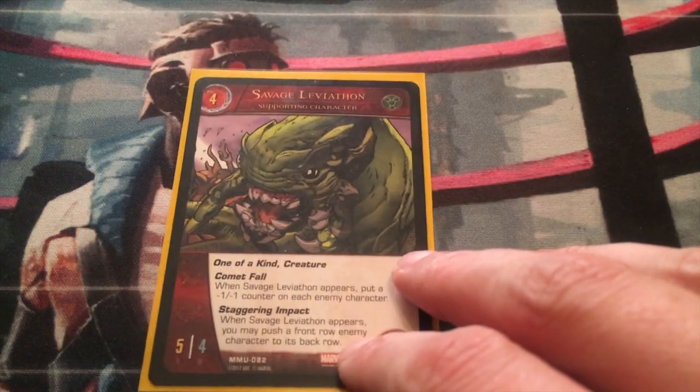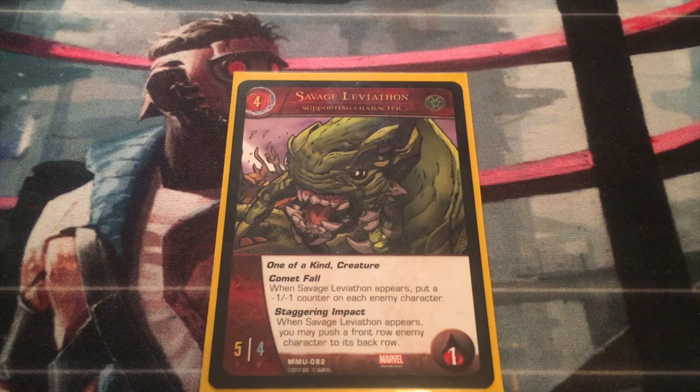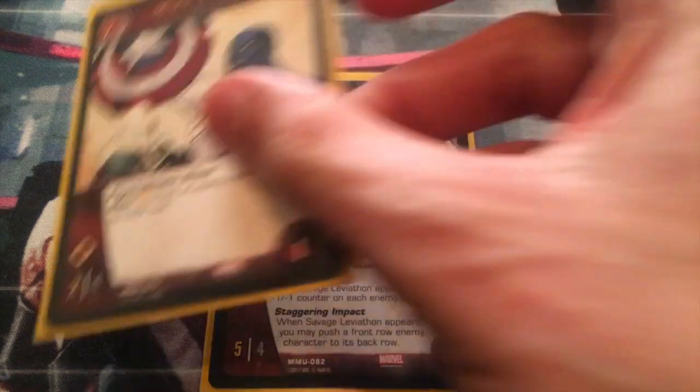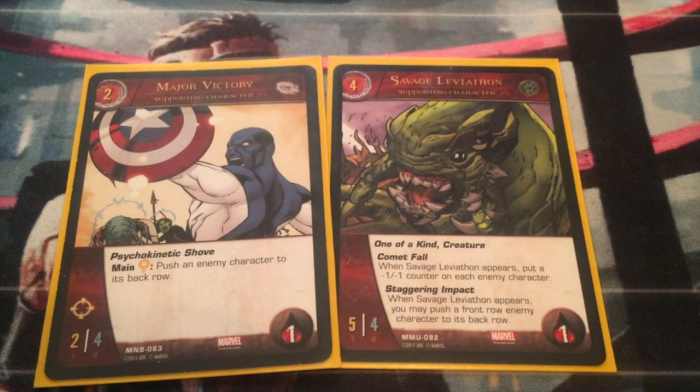One more four-cost character is the Savage Leviathan — one-of-a-kind creature with Comet Fall: when Savage Leviathan appears, put a minus-one minus-one counter on each enemy character. And Staggering Impact: when Savage Leviathan appears, you may push a front-row enemy character to its back row. Once again, a friend to Major Victory — pushing characters to the back row. Staggering Impact is really nice because it doesn't cost an Intellect to play it. Pretty disappointed with Major Victory, but happy to play with him.